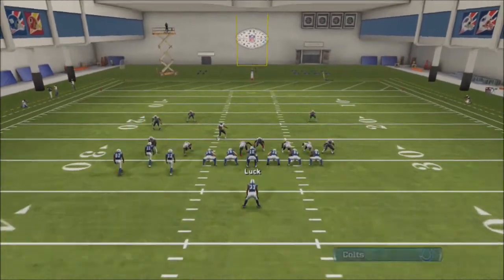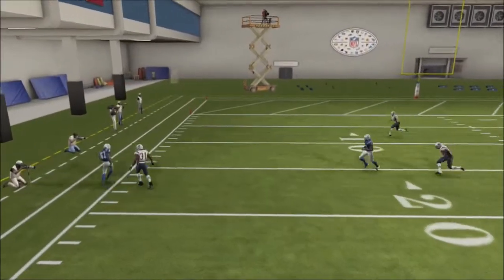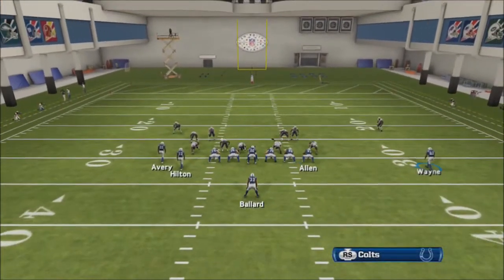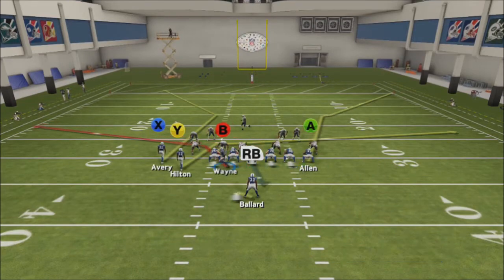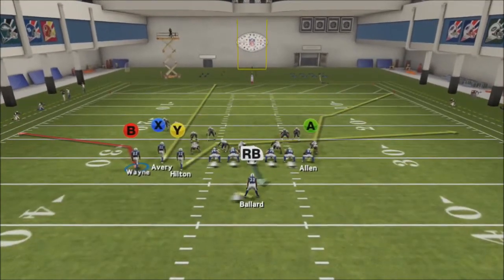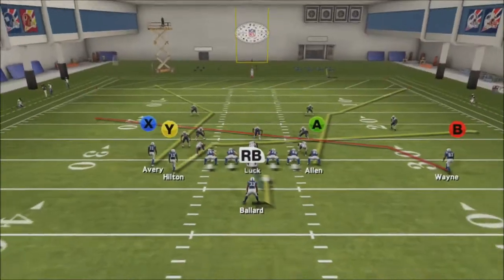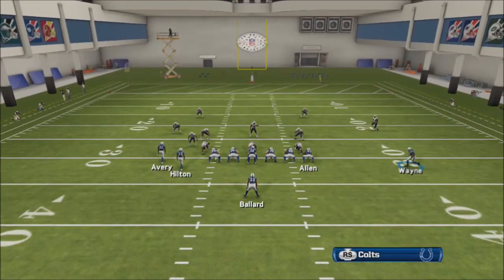It keeps everybody nicely spaced so you don't have to worry about one receiver running into the other. This is a play I've been playing around with in practice mode. For tomorrow's game we're actually going to be running Arizona in a ranked game — it's my first ever run with Arizona. If it doesn't work out, right there we saw the safeties come down so we knew it was cover zero, and we just popped the guy on a streak.